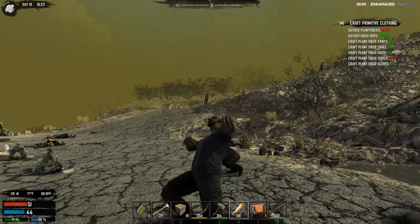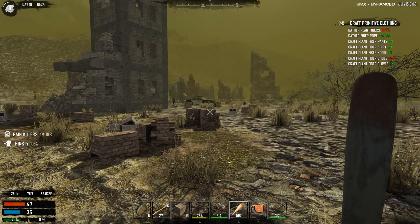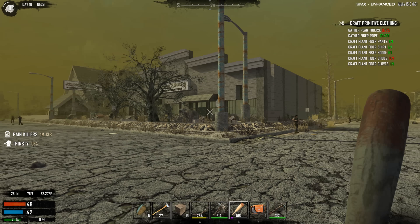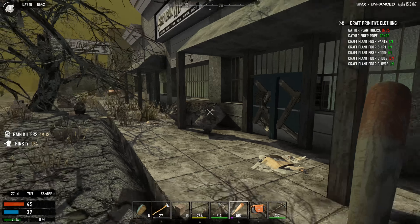I'd laugh if I actually found another minibike in a box. Holy shit that ever hurt — we're out of here. I'm gonna use some painkillers and we'll move into the city and see what it's got to offer. Man, I miss the old POIs in the wasteland. A cop car — no way, that's cool. And we have a huge Shotgun Messiah — that's perfect, that's exactly what I need. That's gonna give us tons of weapons. Let's see if we can get something to spawn in here.